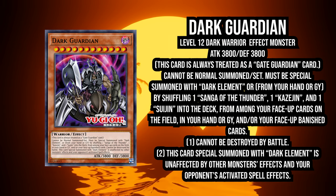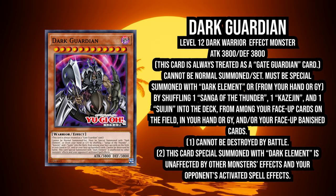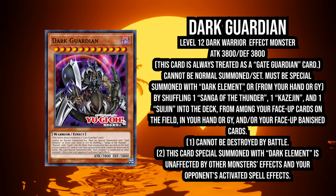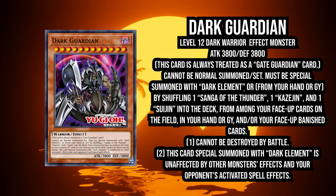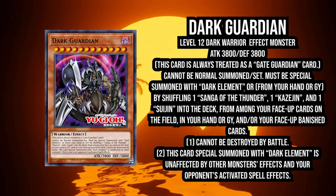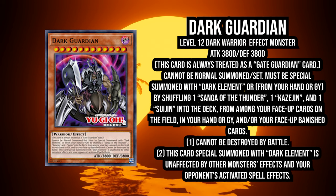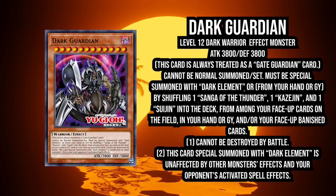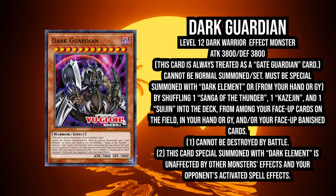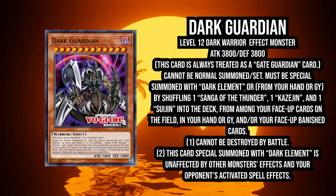A Combined now means you can have like two monsters on field with over 3,500 attack. It can summon itself from the Graveyard too, so you can mill it. Once your three elements are set up either in the Banished Zone and Grave — like you banish them for a fusion — you can still summon out the Dark Guardian. You do still need all three, which really hurts this card's consistency.